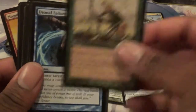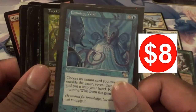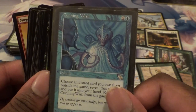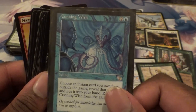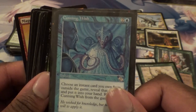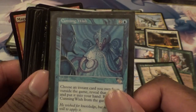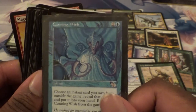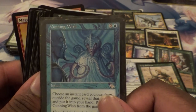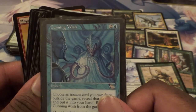Carven Caryatid. Crop Rotation — hey, there we go! We got a Dismiss into Dream. A Cunning Wish! What?! A Cunning Wish — this makes me miss playing back before we discovered EDH, when I used to play Vintage before it was as crazily priced as it is now. You couldn't get me to play without at least having a wish of some kind. The blue one is Cunning Wish, the red one I think is Burning Wish. The black one I can't remember — I think it's Death Wish. The white one is Golden Wish, lets you go for an artifact or enchantment outside the game.